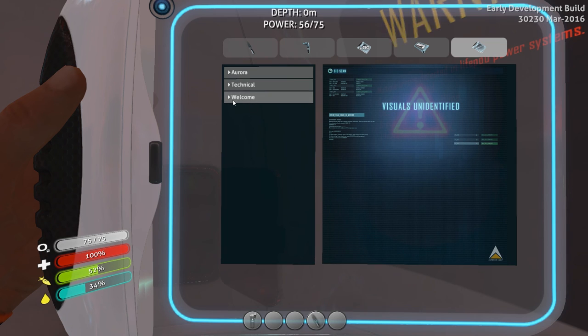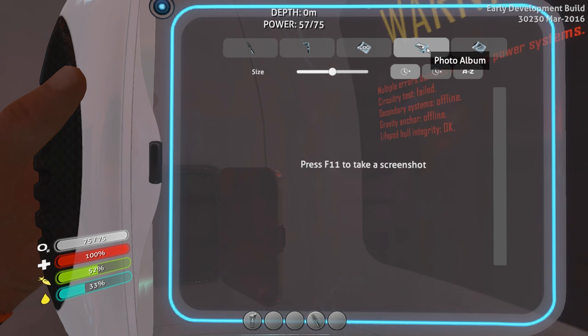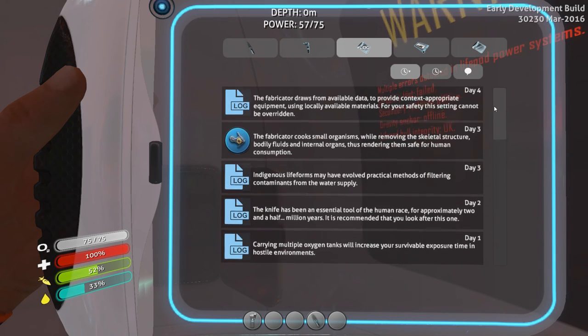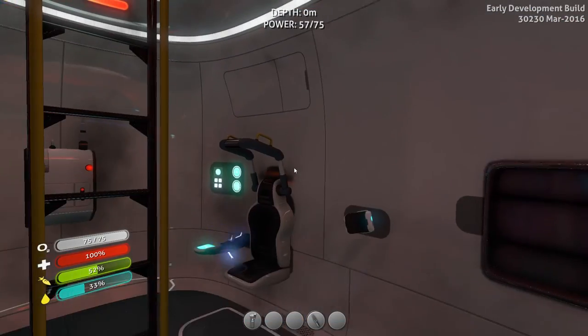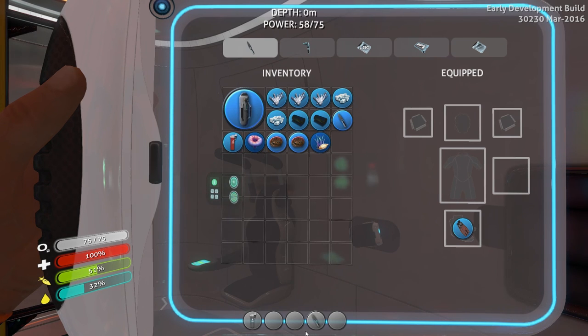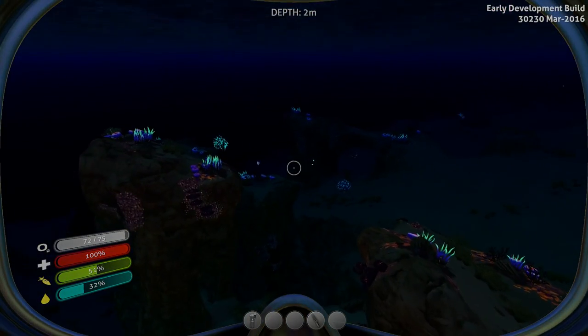So what have we learned so far? That's equipment. Is there something about fish? Alright, we need more water. So let's see if we can capture some more of those floaty air sac fish.